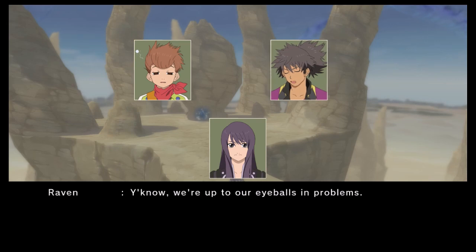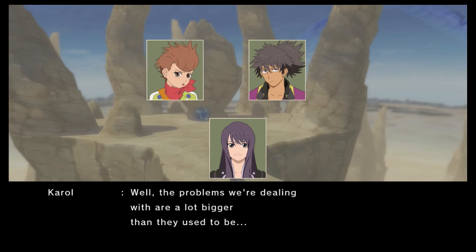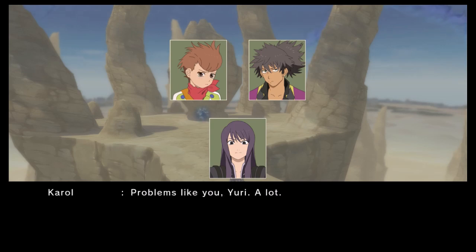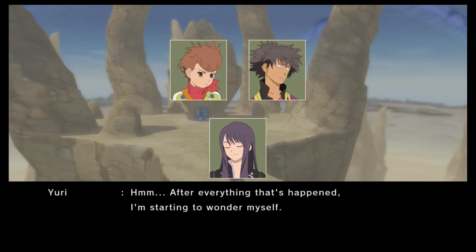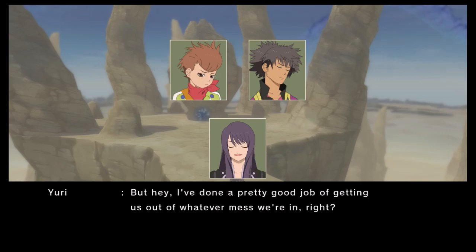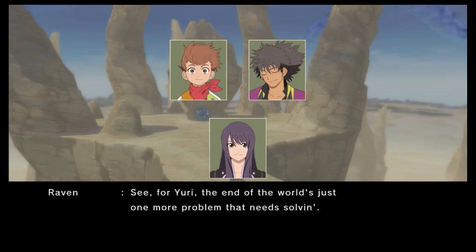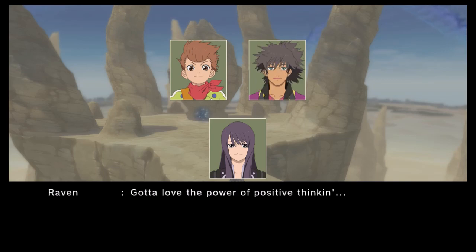You know, we're up to our eyeballs in problems — saving the world sure keeps a guy busy. The problems we're dealing with are a lot bigger than they used to be. Why is everybody looking at me? Problems like you, Yuri. Fate is definitely out to get you. After everything that's happened, I'm starting to wonder myself. But hey, I've done a pretty good job of getting us out of whatever mess we're in. For Yuri, the end of the world's just one more problem that needs solving. Maybe that attitude's what's kept us seeing the light at the end of the tunnel — gotta love the power of positive thinking.